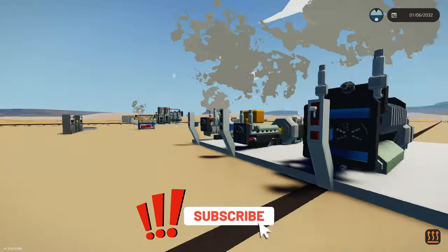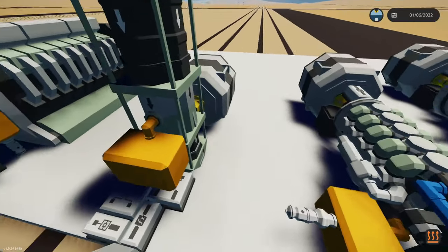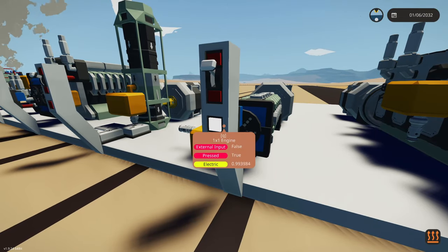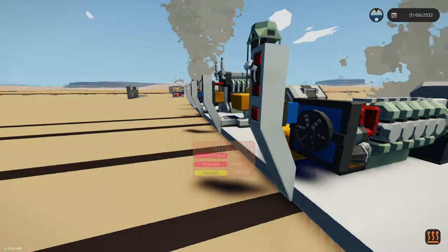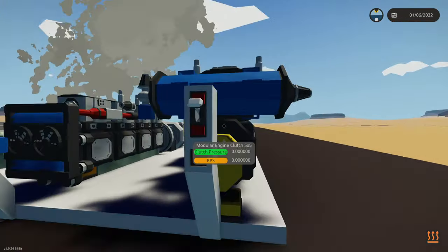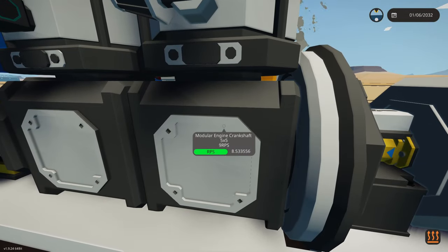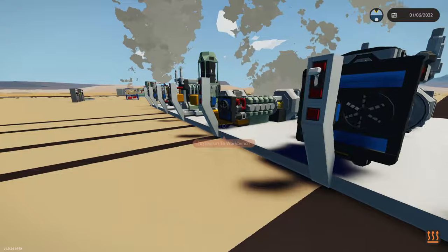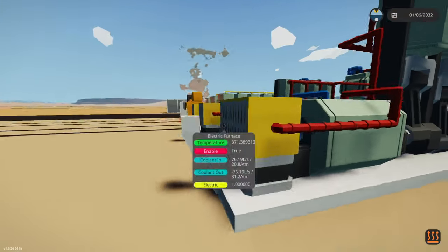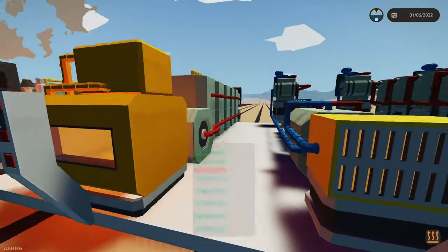We've got some preset modular engines as well — let's spawn these in. A couple of engines here, let's get them all cranked up. Some are smoking, they're going. The jet engine one might have a mistake — can't get inputs on that. The radial looks like it's going. Three by threes cranked up. Five by five — hard to tell with the new sounds, but it seems to be running.